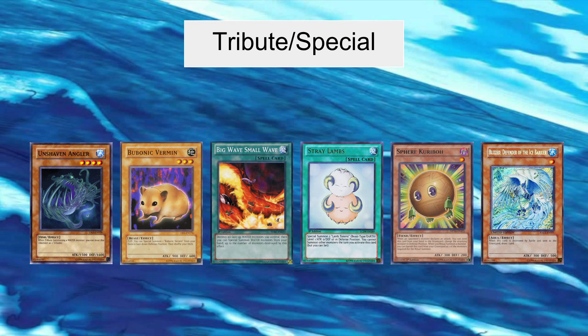Bubonic Vermin has two roles in this deck. First, it can be used very defensively — essentially it can block three attacks. Your opponent attacks it, it dies but summons another copy of itself, giving you another shield. If your opponent attacks that, it summons yet another copy, providing three blocks. The second use, which is probably the more important one, is once you've played it you can flip it, pull another copy out of the deck, and there are your two tributes for a tribute summon. Meaning the turn after you've played Bubonic Vermin, you can instantly summon either of your high level water monsters.